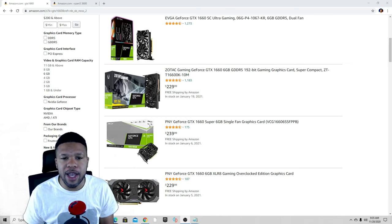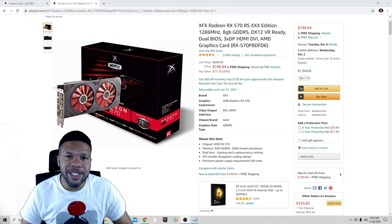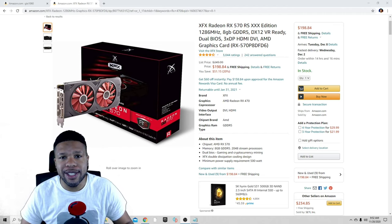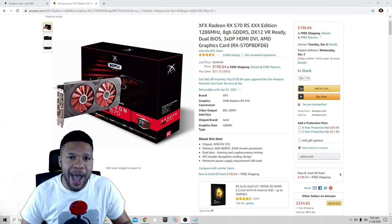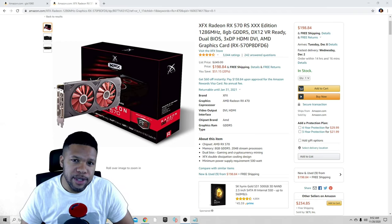The GTX 1660s are out of stock right now on Amazon, but here's a great deal: the Zotac 1660 is $229. And just under that, the GTX 1660 Super — it's a small form card with a single fan — but for $10 more at $239 you get more power. That's actually what I recommend: go with the 1660 Super for $239. On the AMD side, why get the RX 470 when you can get the RX 570 for $198? That's cheaper than the GTX 1660 and gives the same power if not more. AMD is the winner for the graphics card choice.